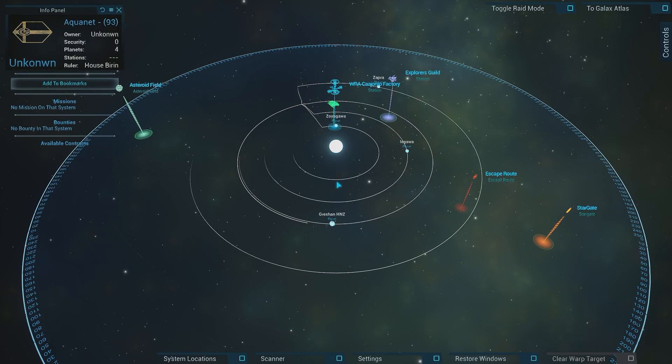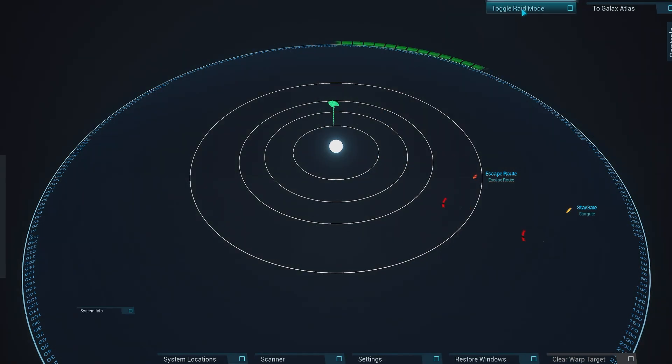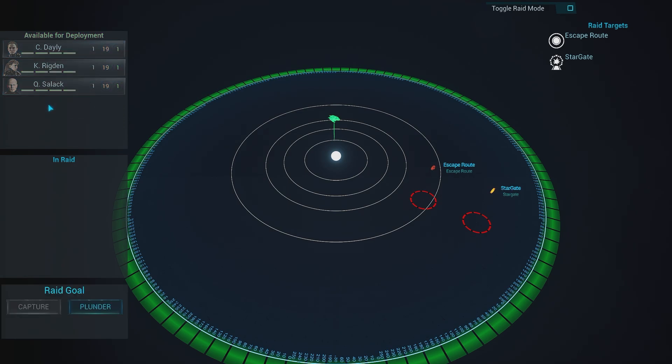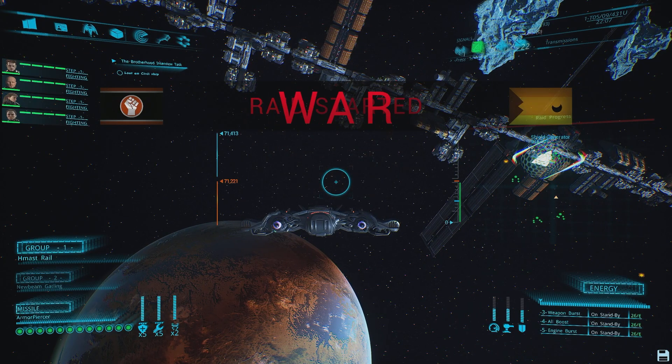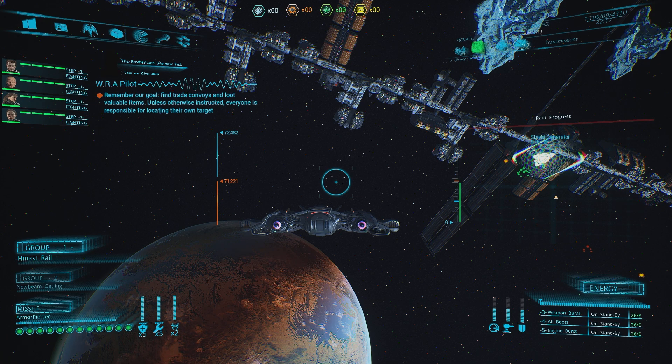Get into the system that you want to raid. Go to the system map and then toggle raid mode. That will bring up this screen here. You then want to select the units that you're wanting in the raid. So we've got four guys there, and then we're going to set plunder and then confirm the plunder. We've now started to plunder here, and at the top you can see we've got materials and money that we've gathered in this raid.